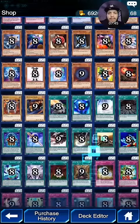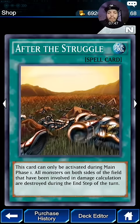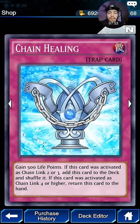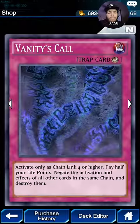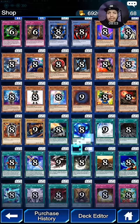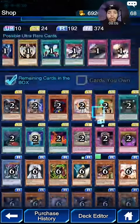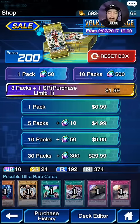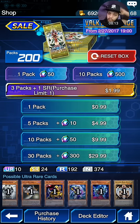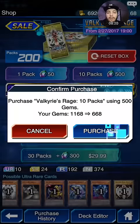Everything else is kind of mediocre. I don't see anything too great outside of what I mentioned. They have Chain Strike stuff here, which doesn't make sense because you can't have more than three spell and trap card slots, so you need five zones for this. My overall opinion on the set is okay. The Ultra Rares are very strong — definitely want to get those. We're gonna open about 20 packs and see what we get. Hopefully we get Soul Exchange and some of the awesome Ultra Rares.